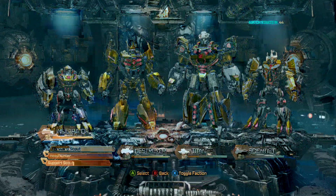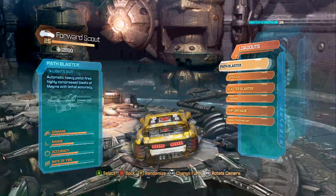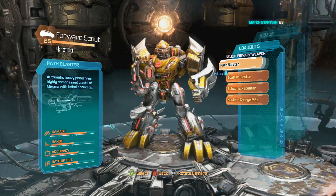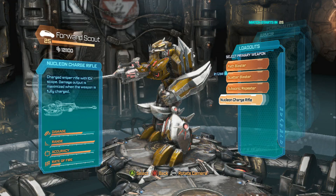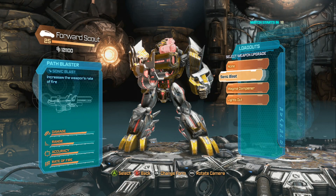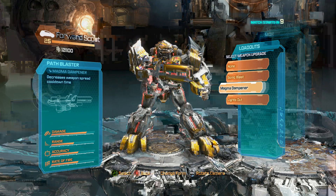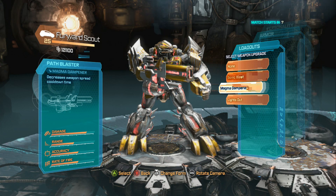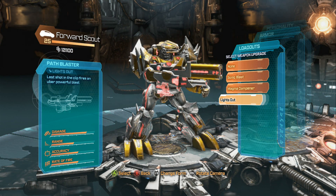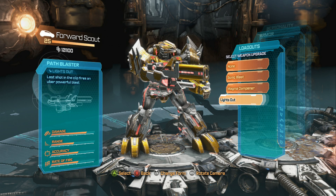The full purpose of having my forward scout is basically that I'm all attack from this scout. The Path Blaster is one of the most dangerous — it's probably the most accurate of the scout's weapons besides the sniper rifle, which is this one. Nickel on charge rifle, pretty dangerous. I've got some fuel upgrades: Sonic Blast increases the weapon's rate of fire; Magma Dampener decreases the spread of the weapon and the cooldown time, which is great for someone who wants to shoot fast from range and still maintain accuracy. And Lights Out — this is the one I have equipped.